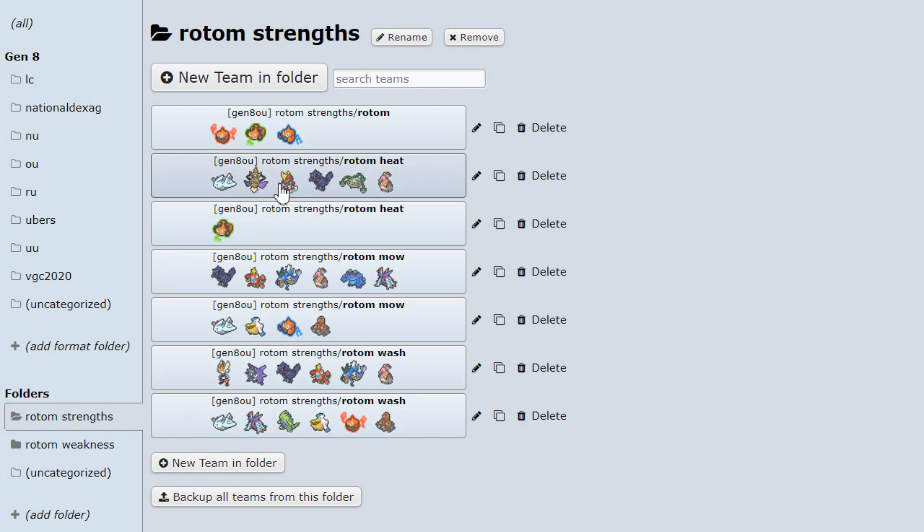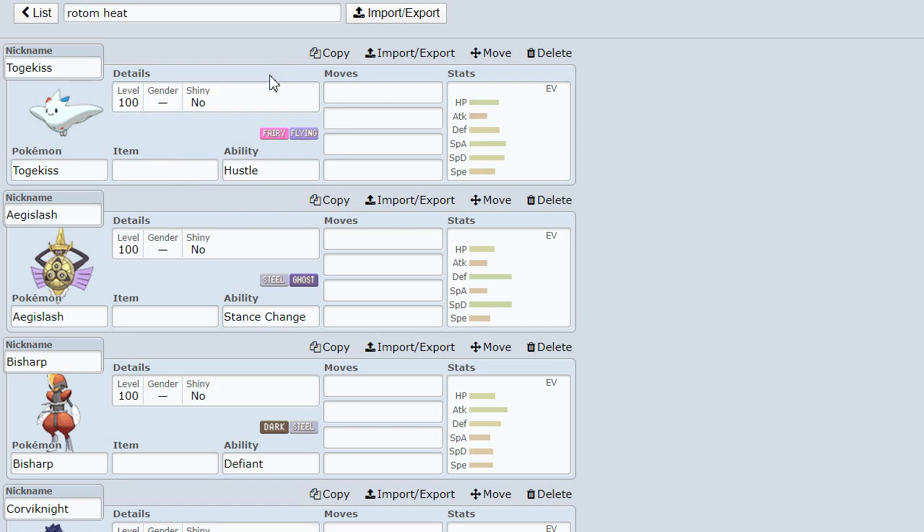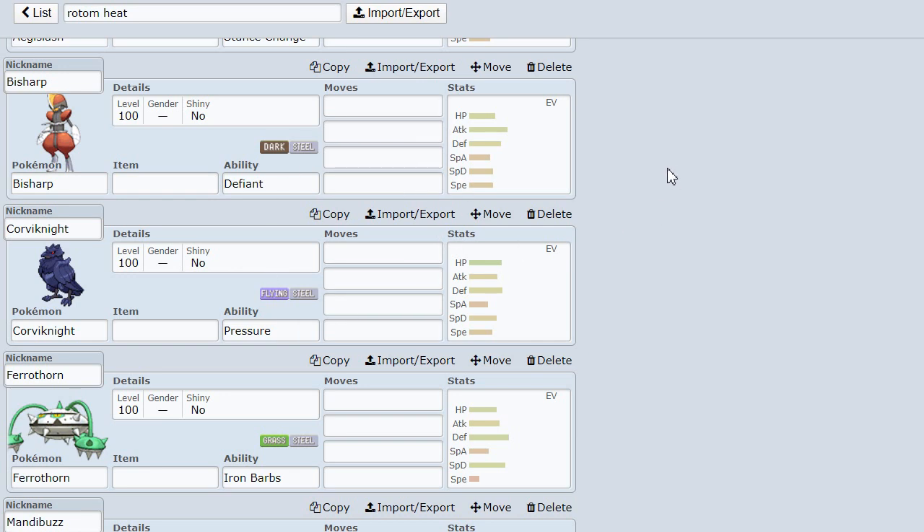So, Rotom Heat - I looked through every Pokemon in the tier and Rotom Heat has seven different Pokemon that I felt it can easily counter. Togekiss, because of the electric moves and the fact that Togekiss' dual stabs in Fairy and Flying are resisted. Aegislash, because Overheat is able to destroy it and Aegislash can't hit it for super effective - Rotom Heat does resist its most spammable STAB being Steel. Bisharp, again, because it's a Steel type and it can't really hit Rotom that hard.